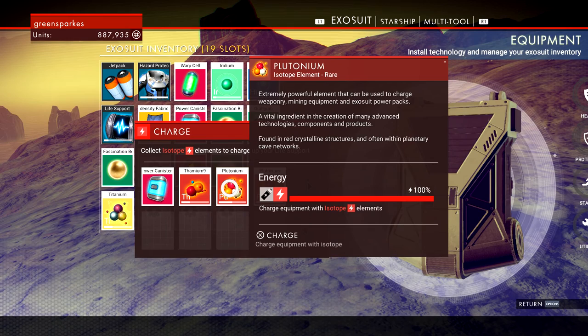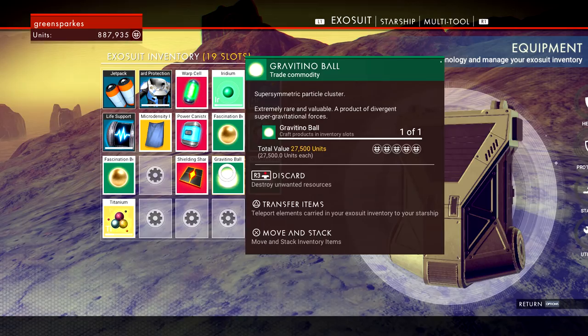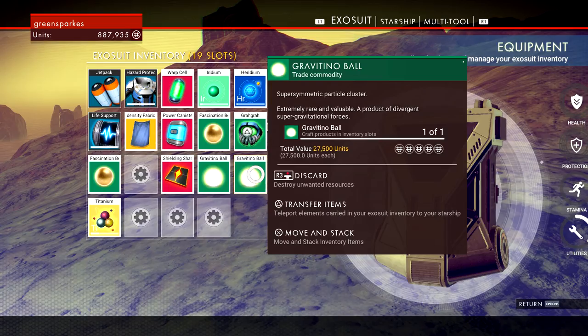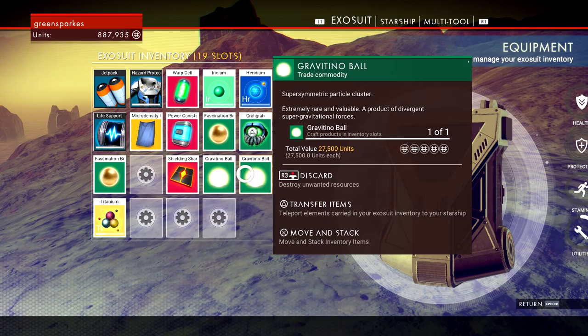Gravitino balls - first of all they're extremely rare and valuable, a product of divergent super gravitational forces. Look at them, absolutely stunning. How many of these do we reckon we can stash away before we die? I can sell these for huge amounts - 27,000 each already.